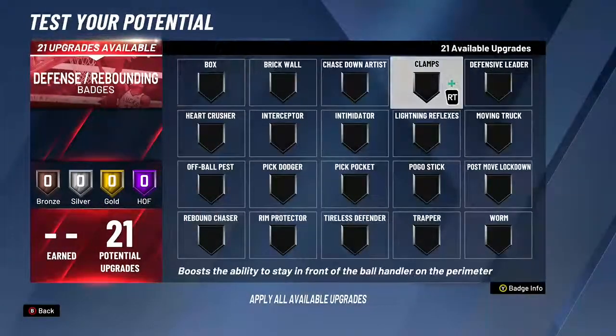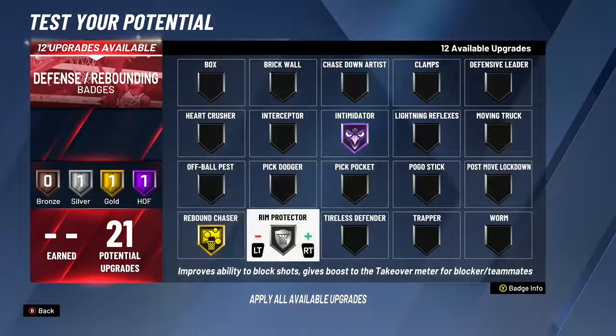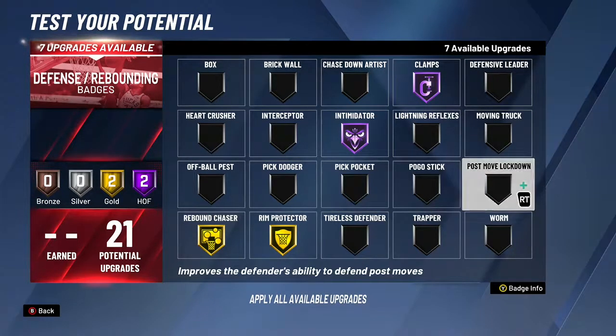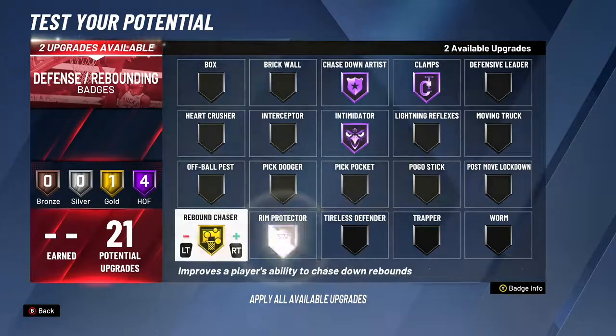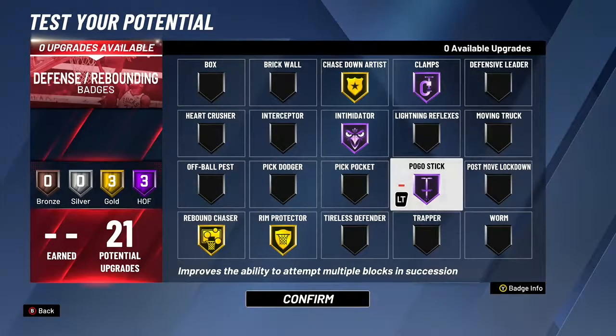For defense, I have Intimidator — that's at gold right now — and I think silver on another badge. What we want is Hall of Fame Clamps, Hall of Fame Intimidator. You can get Interceptor, I have Chase Down Artist, and I'll probably go with Pogo Stick as well — those four defensive badges are probably what I'm gonna end up with.